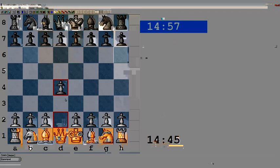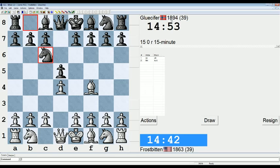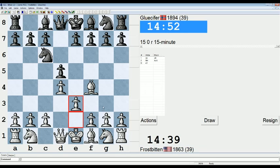Hello everyone, Chris Peterson here, bringing you another 15-minute game on the Internet Chess Club. I'm going to be playing White against Glucifer, rated 1894 from Norway. This game is going to be a London System with a Knight C6 instead of Knight F6 or G6 or anything like that, so already a fairly interesting opening out of the gate.